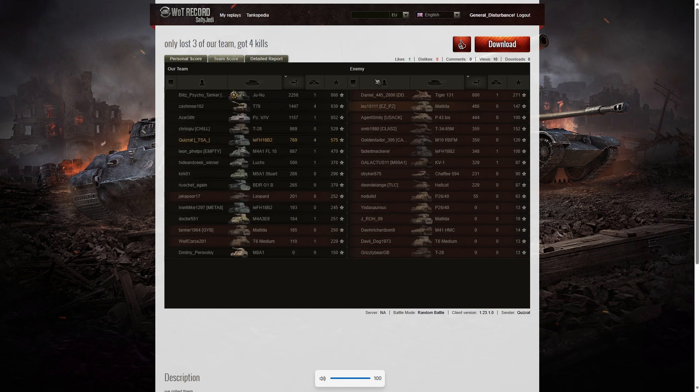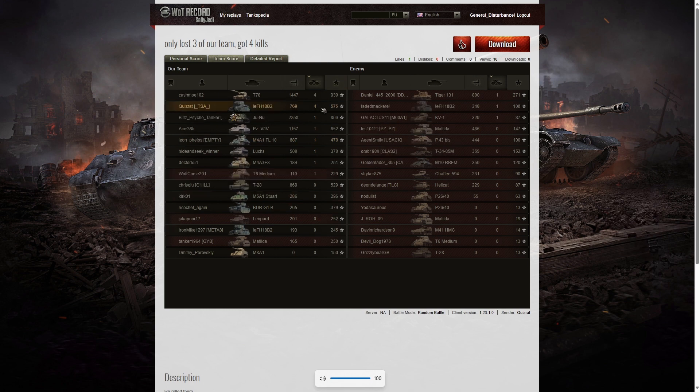Let's have a look at the team score. The highest damage went to the Junu on our team who got a high caliber with 2,258 hit points of damage. Second highest was the T78 with 1,447, followed by the Panzer von Führer with 1,157. Quizrat got 769, only beaten by one member of the enemy team with 800 and four members of his own team, putting him in sixth place for damage. But for kills he got the top spot with four kills — the same as the T78 — while everyone else in the game only had one kill apiece.